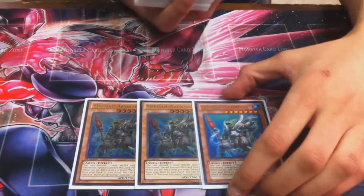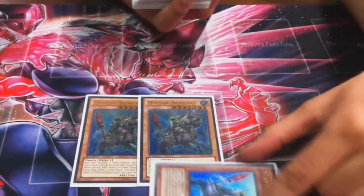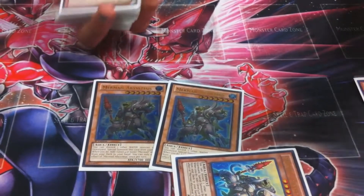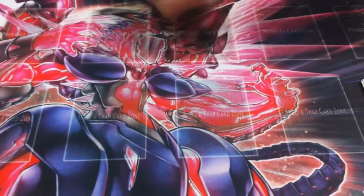You can set up for other plays. And it's a 2400 beater. If you don't really have anything, you can just special summon it in defense and sit on a 2400 wall. And then let's say you have a Gachi on the field — this thing's huge. It's level seven too.